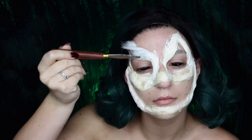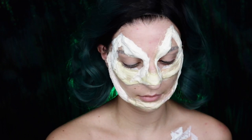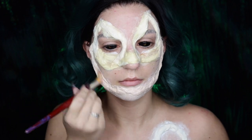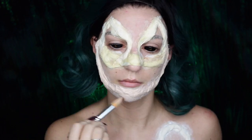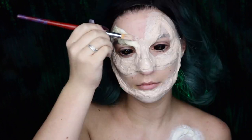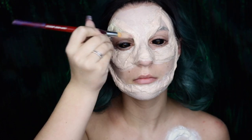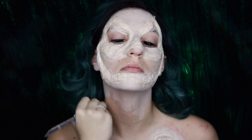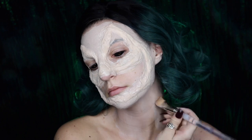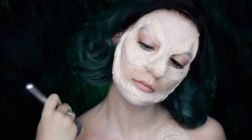Next I'm taking my NYX Total Control Foundation in Porcelain and applying that all over the cotton and latex, and also bringing it down to areas of my skin — ignoring the eye sockets, the mouth, and the gaping wound in the chest, which are going to be filled in with black body paint. We're applying foundation everywhere else just to serve as a base before we go in with our body paint.